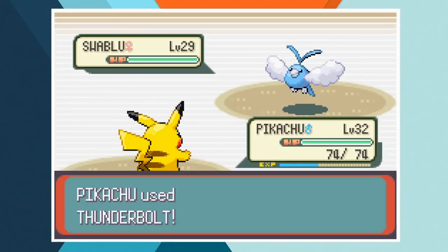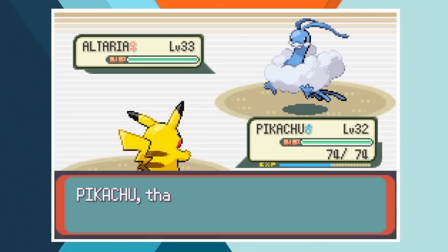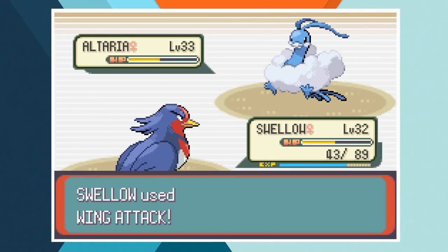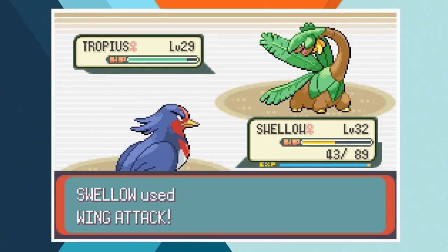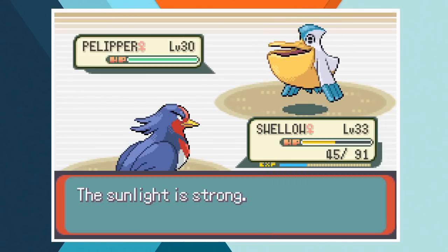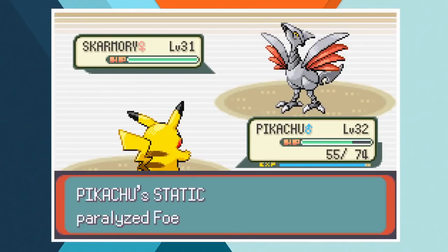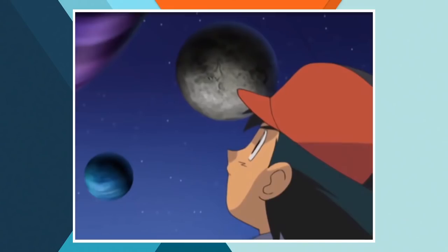We lead off with Pikachu against Winona's Swablu — even with a Hyper Potion the Fortree gym leader can't deal a single point of damage to our starter. When Altaria comes in I predicted an Earthquake, recalled Pikachu and sent in Swellow. Thanks to a combination of Dragon Dances and a critical hit, Swellow gets the better of the Half Dragon Half Cloud. Winona sends in Tropius but she's not really built to take on a Flying-type. Swellow scores another KO and the gym leader makes another peculiar choice, sending in Pelipper in weather that works directly against her. We send Pikachu back in and obliterate her with Thunderbolt, and when Skarmory comes in the electric mouse makes quick work of her too.